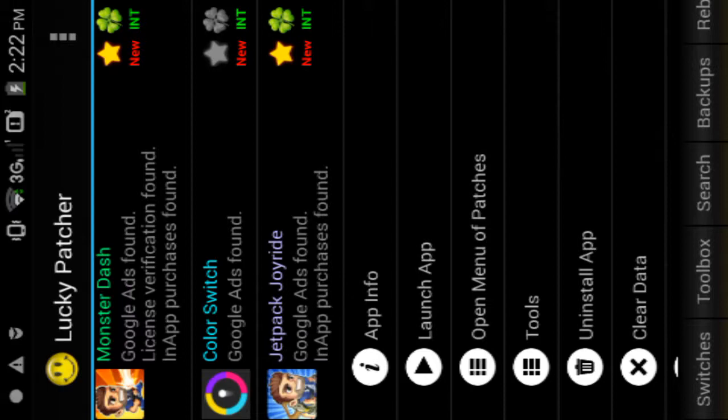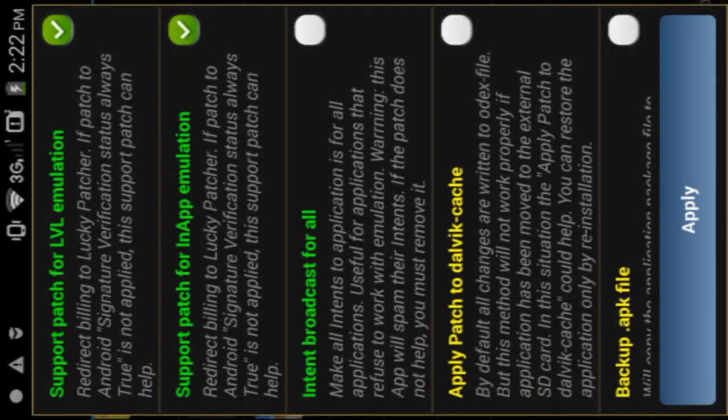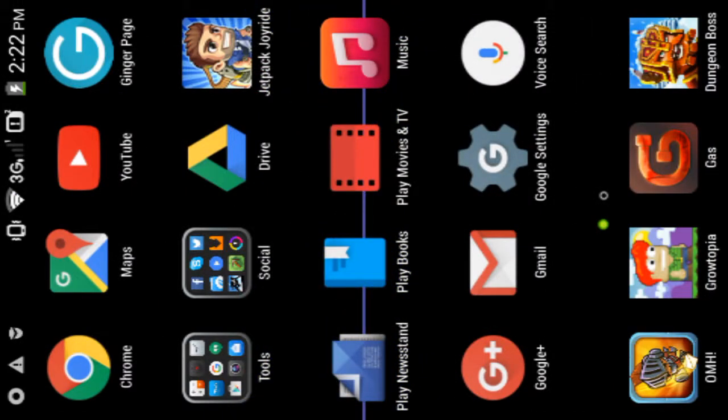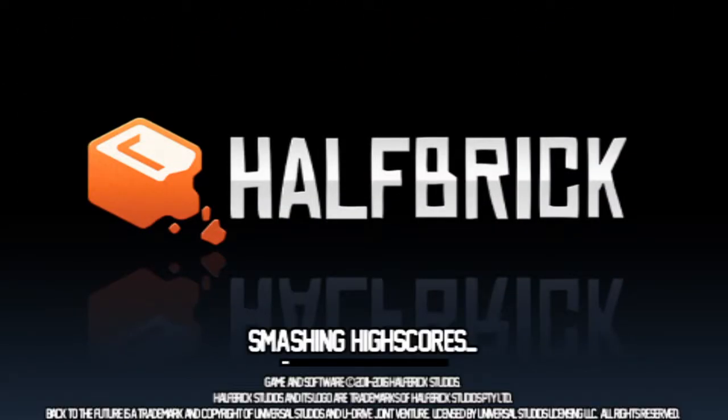After you download it, go into Lucky Patcher, then find Jetpack Joyride, click it, and open 'Apply Patches'. Select the option that says 'Support for in-app purchases'. Then apply it — I already did it. It will patch for a minute, then go into Jetpack Joyride. Don't exit while it's patching.